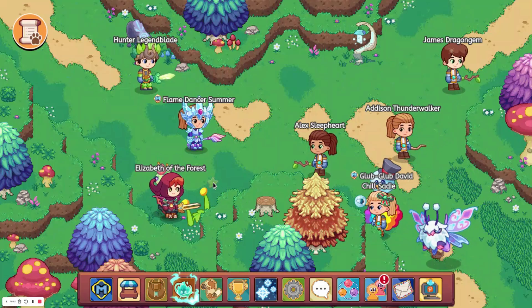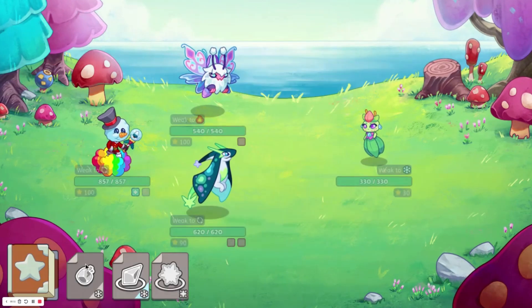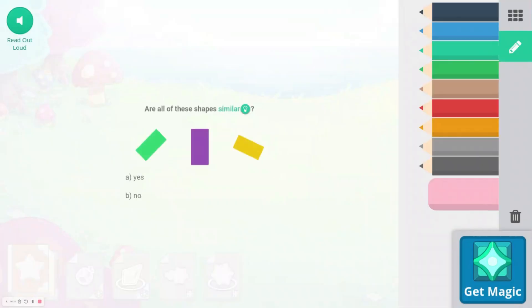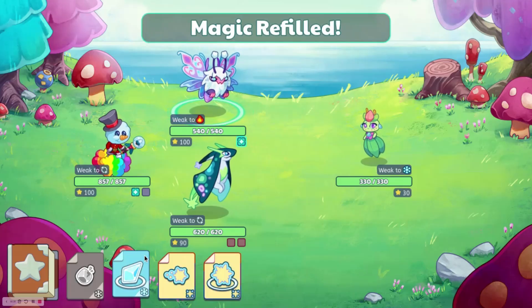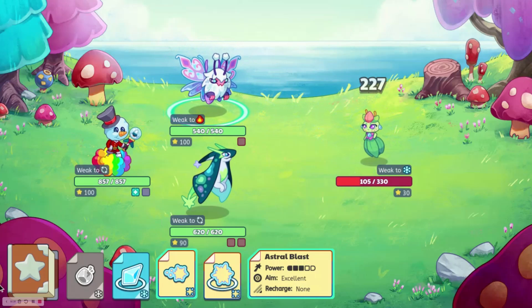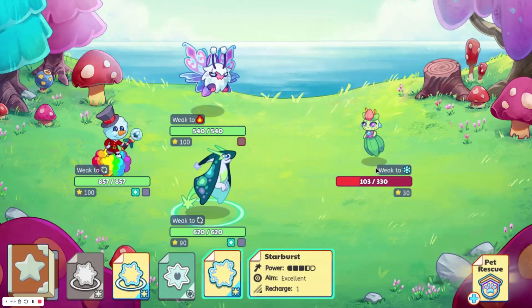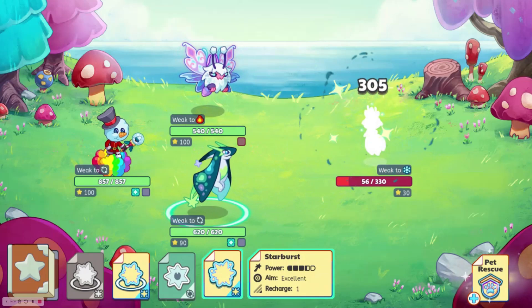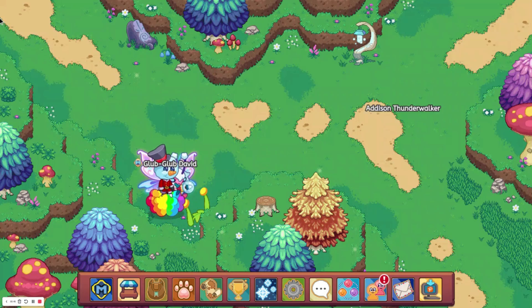The next thing I think Prodigy should add is new mounts, because right now we only have three: the normal cloud, the rainbow cloud, and the flower bush mount. I think they should add some into the shops, maybe as part of the treasure track since a lot of people do want mounts. Maybe make some of these non-member, because right now two out of the three are member — not that it really matters since you can't get any of them right now anyway.